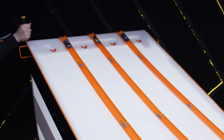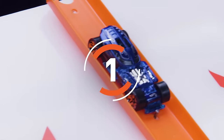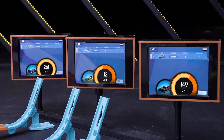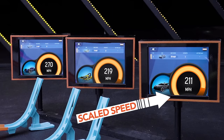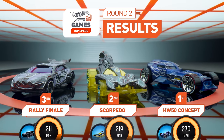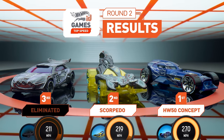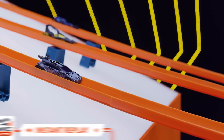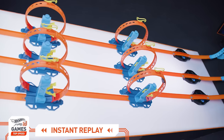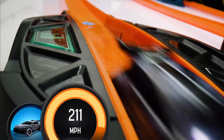Our racers are ready, let's go! Hot Wheels 50 Concept was the first through the loops and kept its winning speed thanks to its sleek aerodynamic profile. Tough break for Rally Finale — although it is built for racing, its lightweight design lost momentum through the loops and Rally Finale is eliminated.